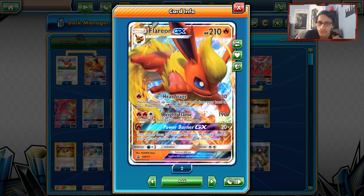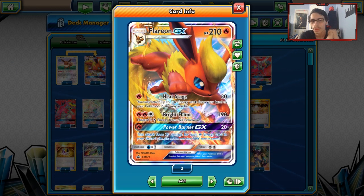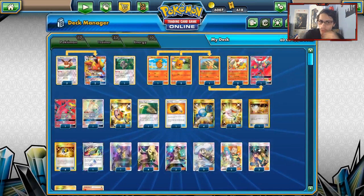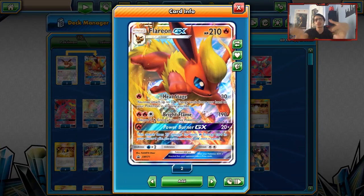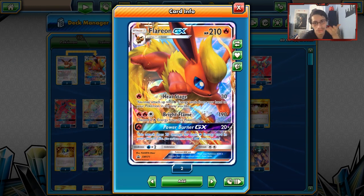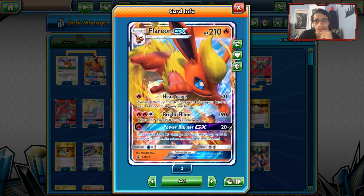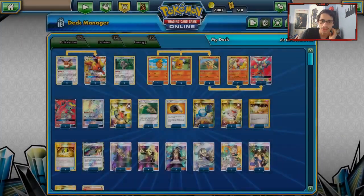You can also use Heat Stage with Fiery Flint to put Fire Energies in your hand. I have two builds of Flareon GX that I want to look at — Mini UK's build, which he offered to use, so I'm going to make a video on that build too. Content's kind of dry so I'll take it. But the one I wanted to look at right away was Blaziken and Flareon.